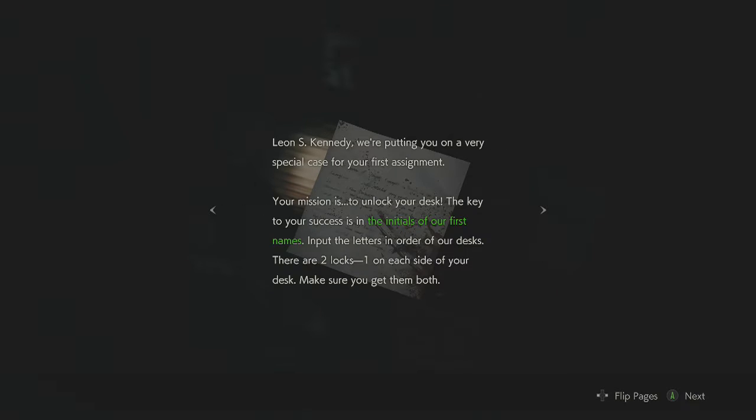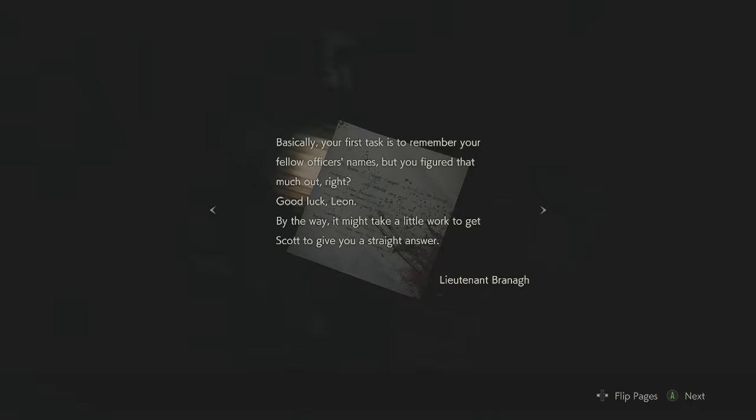Rookie's first assignment. Leon S. Kennedy — we're putting you on a very special case for your first assignment. Your mission is to unlock your desk. The key to your success is in the initials of our first names. Input the letters in order of our desks. There are two locks, one on each side of your desk — make sure you get them both. Your first task is to remember your fellow officers' names. Good luck, Leon. It might take a little work to get Scott to give you a straight answer.